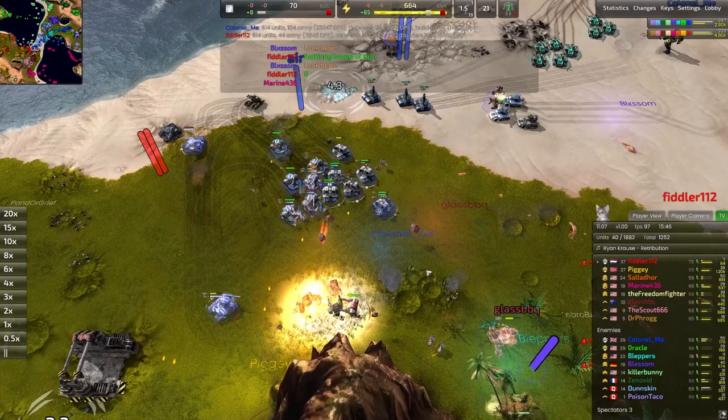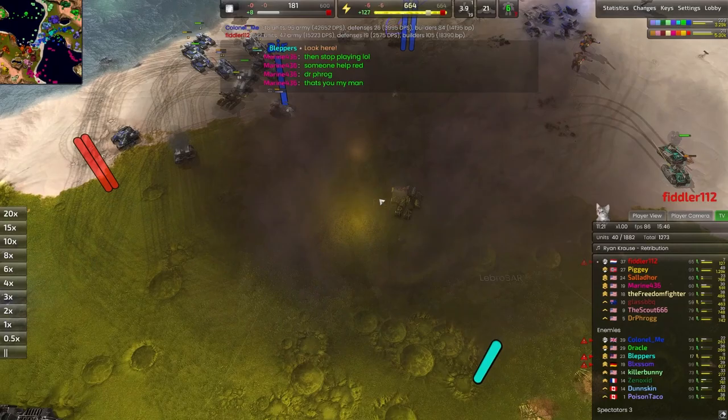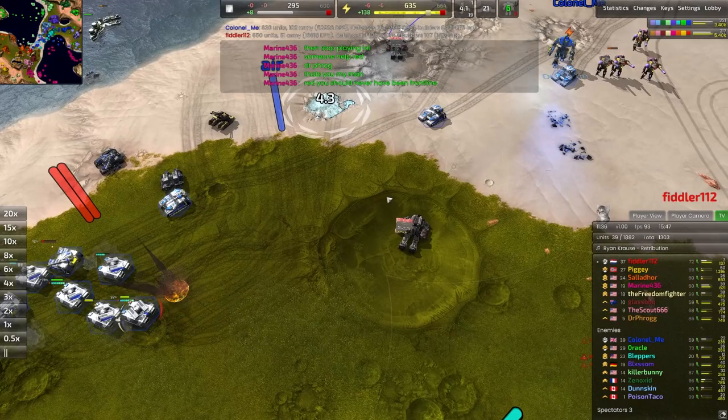Those Janus missiles went for an absolute ride! The front line has collapsed — this is all she wrote for Fiddler. He's going to have to retreat and start rebuilding in the back lines. A commander goes down on the front lines — as the smoke clears, looks like that was Glass Barbecue, because Fiddler's Commander went down over here. Very difficult to distinguish the colors there.